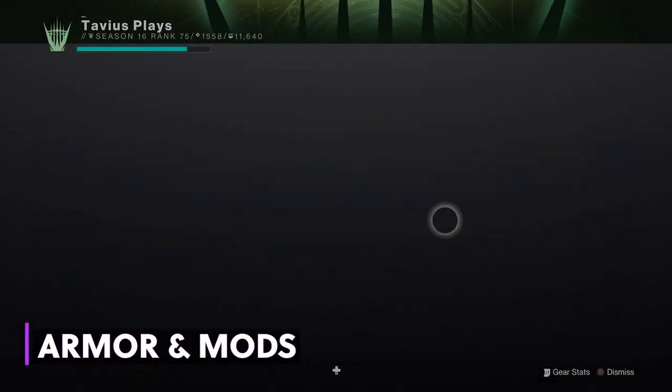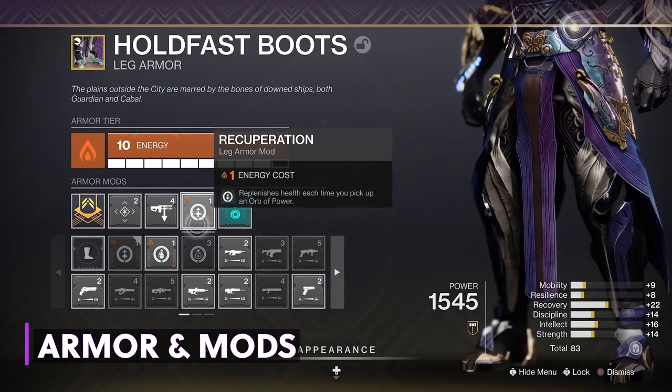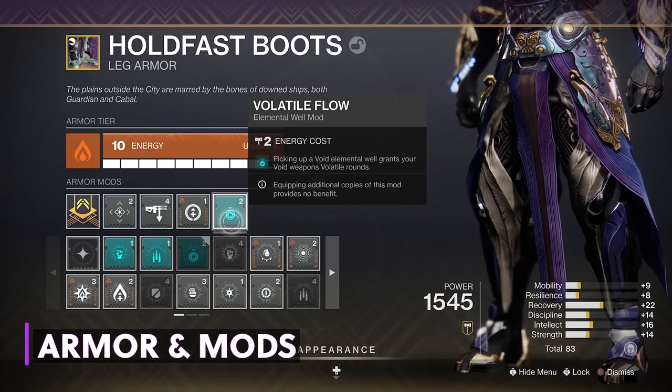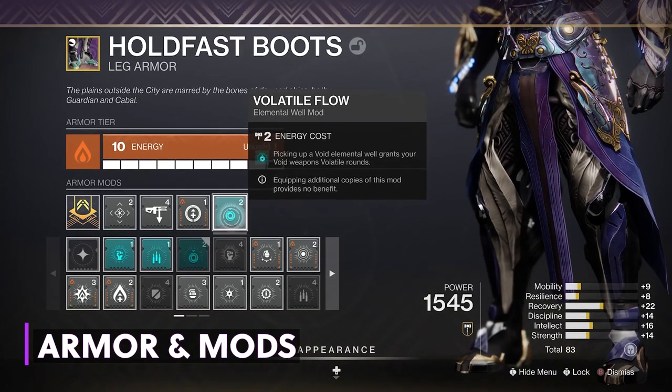Moving on to the legs, I have a Trace Rifle Scavenger, Recuperation to replenish health when you pick up an orb of power, and Volatile Flow from the seasonal artifact. Picking up void elemental wells grants you void weapon volatile rounds. So now we have two ways to get volatile rounds: by getting a kill with our grenade, and by picking up a void elemental well.